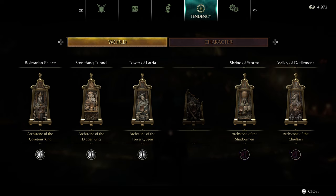Your tendency can be read based on the little eyeball icon beneath each archstone. The first three are sort of white for me because I already took care of the pure black world tendency events in those archstones. But as soon as we do this intro, I'm going to go straight into that stuff and show you every single one of them.